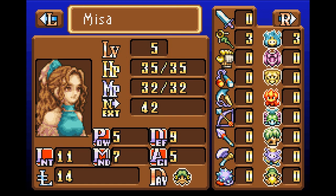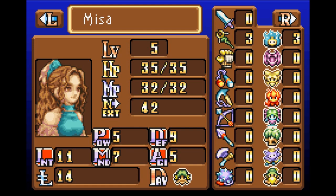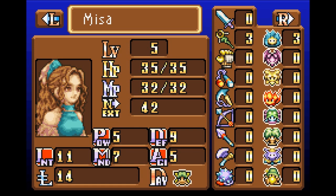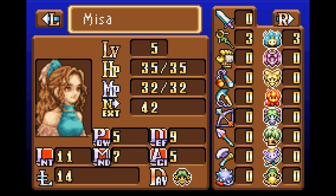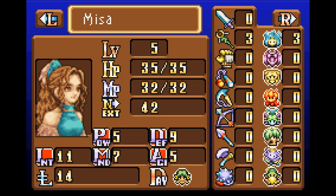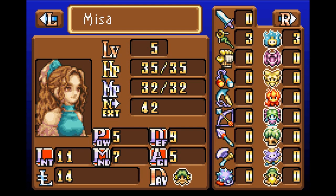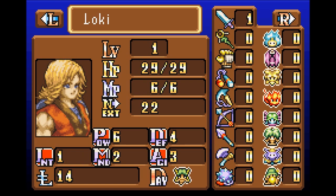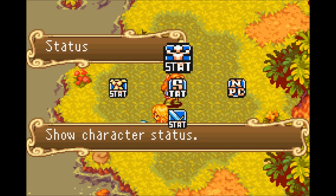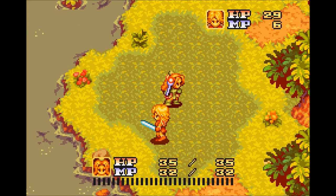In terms of her status, she's already level five. She's got a ton of intelligence compared to us, her power is roughly equivalent to where ours was, her defense is rather high, agility is high as well, and she's got points in one of the movement skills and three points in the staff — as opposed to Loki's, which is not even close.